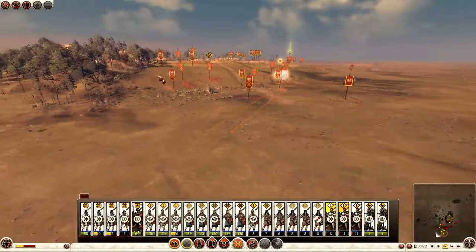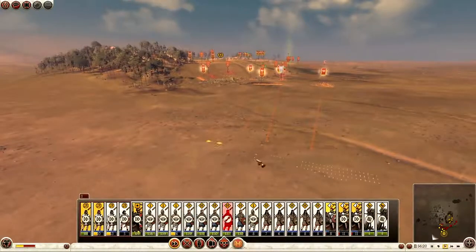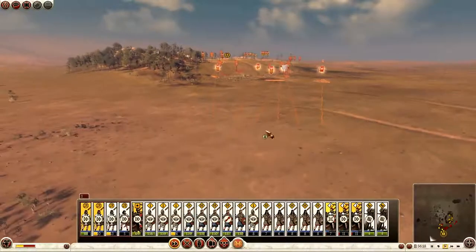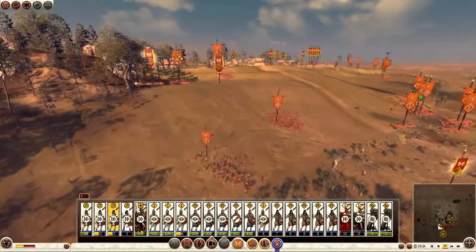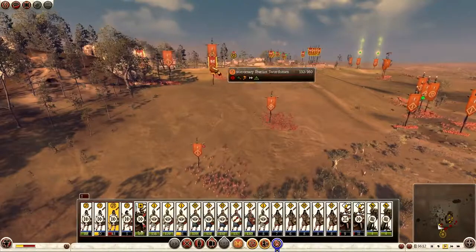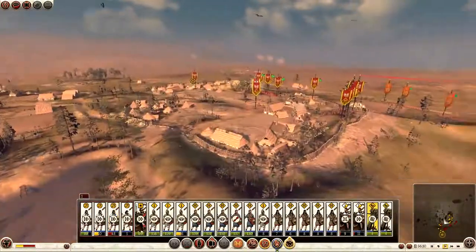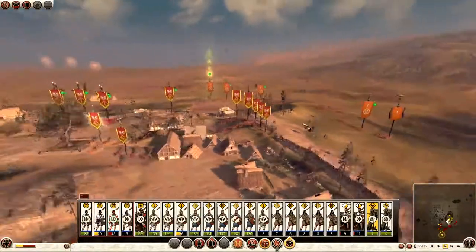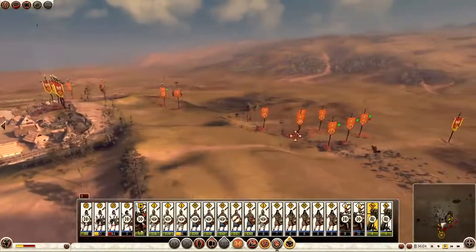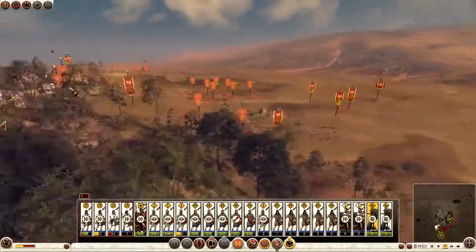Pull out, pull out. All these units pull out here. It's a big battlefield — let's use it. What's happening up here? They're losing — not many up there. My artillery needs to continue to fire upon these units. I wish I had some more cavalry — if I had more cavalry I could probably do that. Continue to pull out.